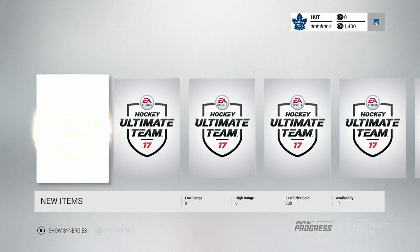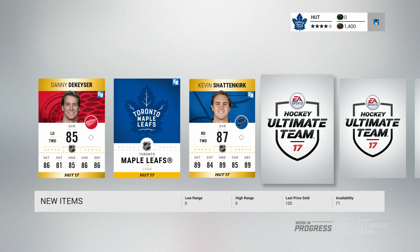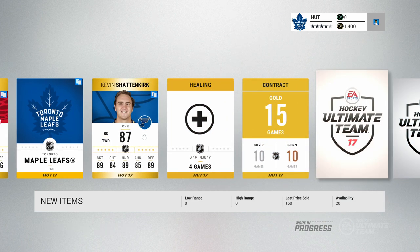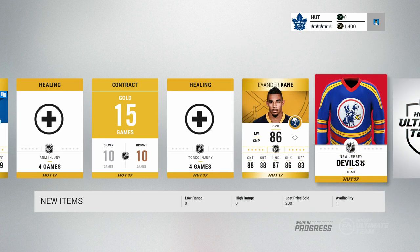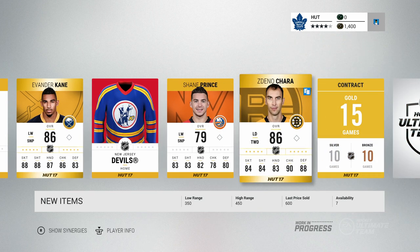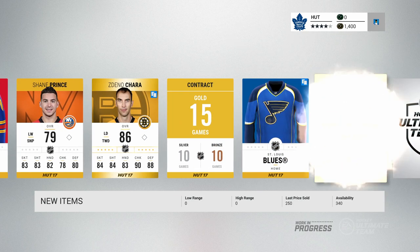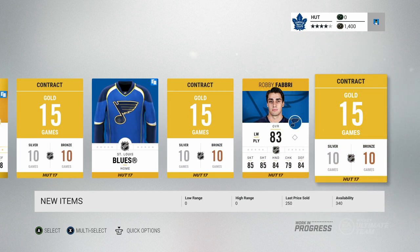What have you guys pulled so far? Have you guys pulled anything good? I think Duncan Keith was the best pull so far since I've opened up this game. Kevin Shattenkirk, 87 overall — something a little bit different. Gold contract, some healing cards, Evander Kane — he's going through some legal problems and might be getting shipped to Vancouver. Shane Prince, Zidane Chara — The Beast! I actually want to try him out on forward even though I already have his card. Gold contract, Robbie Fabbri. That is just about it.